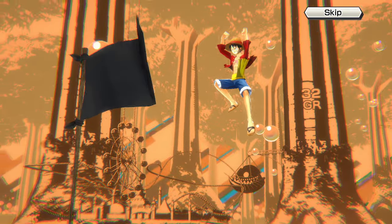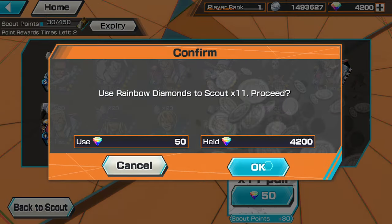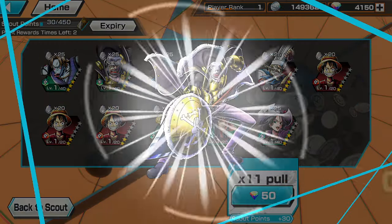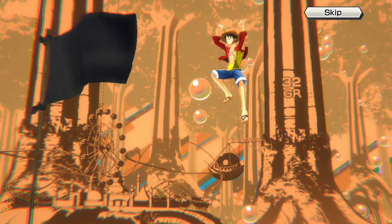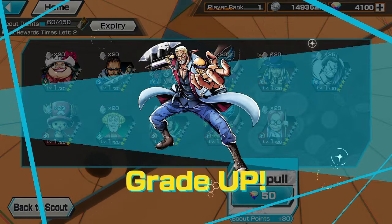I would probably recommend not summoning on this since Lucci's banner is - let's see quickly - 25 days. Lucci will come out before this banner ends, so save your gems, summon on Lucci. If you get Lucci and really want Bluno or Jabra, summon on them, but skip right now. Even after if you get Lucci I still wouldn't summon - the next EX will probably be ten times better.